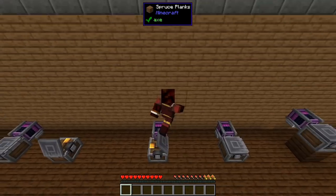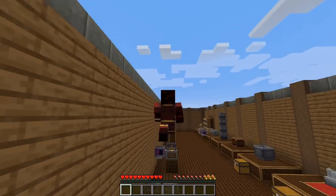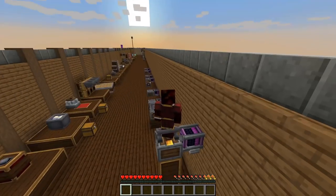There are some really cool things you can do with these — making Rube Goldberg machines, connecting them together, and creating neat little contraptions around your factory.